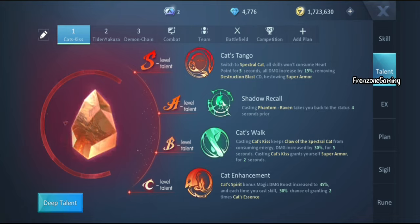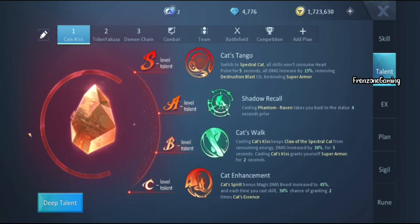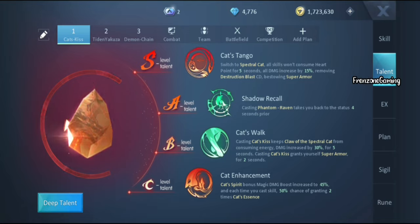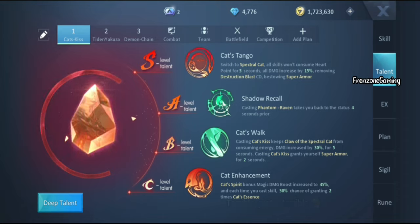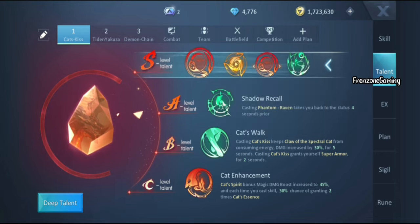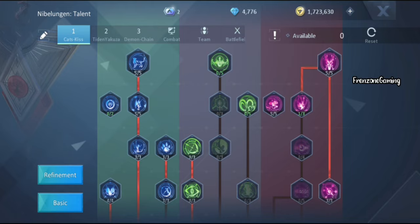Using Cat Essence you're actually dealing a lot more damage in the long run than with Destroying Chain. I've tried many other talent combinations — at one point removing Cat Keys let Blade Masters stun me badly; removing Shadow Recall made me die quicker; removing Cat Tango left me unable to teleport or escape. For me this talent setup is perfect for both PvE and PvP, even for content like bombs.